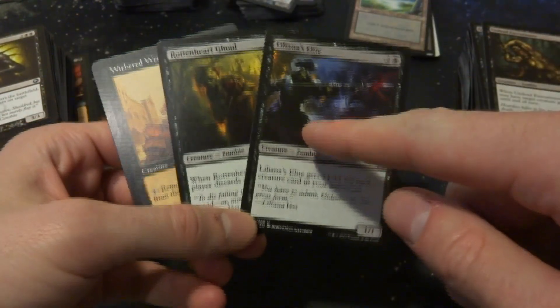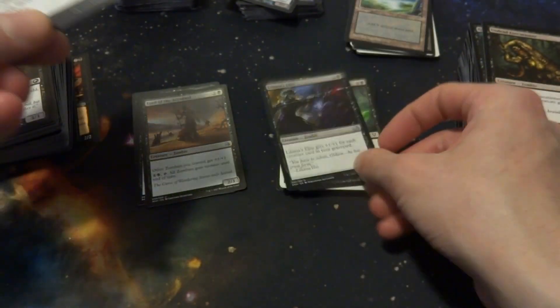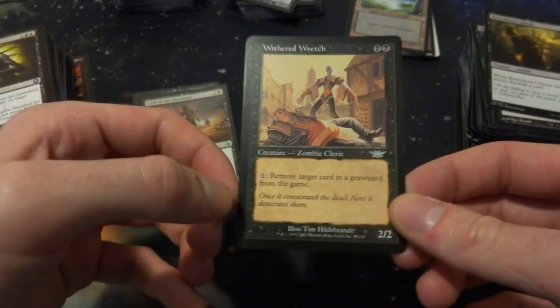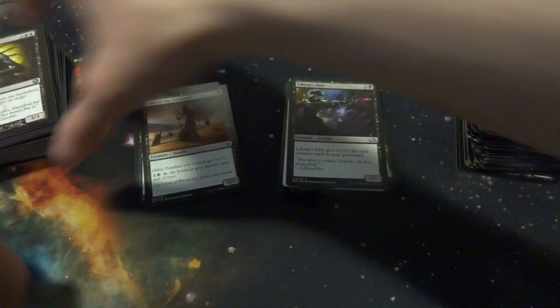Liliana's Elite: 2 and a black, gets +1/+1 for each creature card in your graveyard — possible inclusion. When it dies, target player discards a card. There's also Withered Wretch which exiles target card from any graveyard — some graveyard hate. Cool art by the way from Legions, but no, not that one.